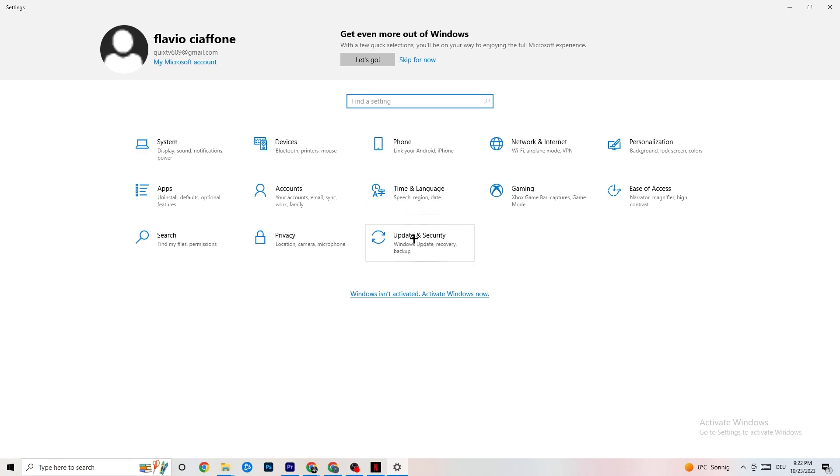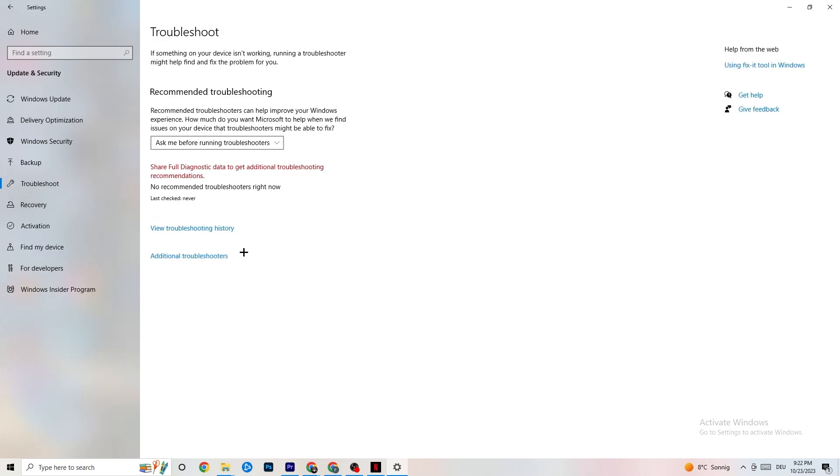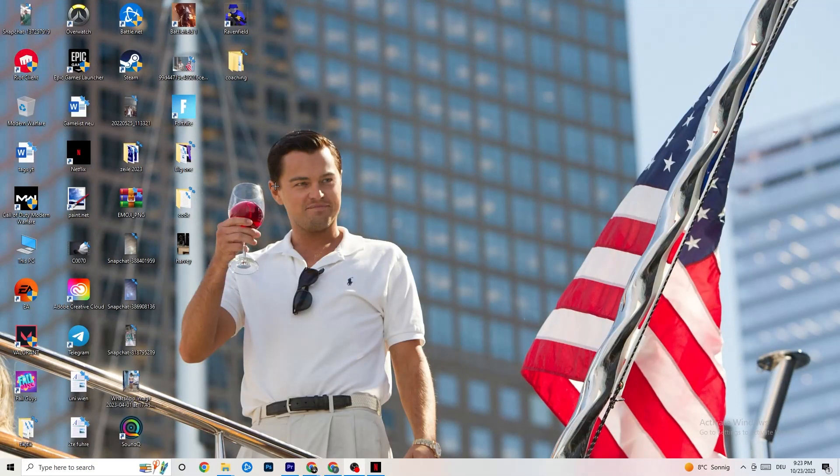Click onto Update and Security, then go to Windows Update. This sounds basic but trust me — updating every driver on your PC will help a ton. Click Check for Updates and update your Windows. Afterwards, click on Troubleshoot. This lets your operating system find any broken or not-working data that may be harming your PC, and it will delete or repair it.